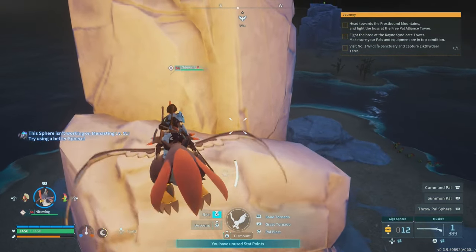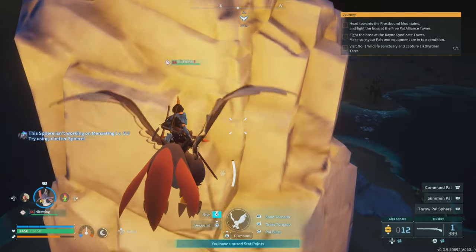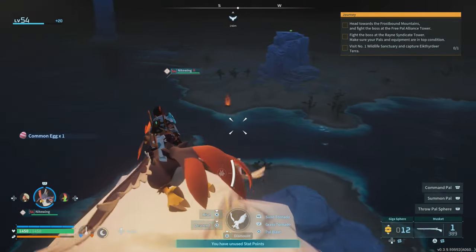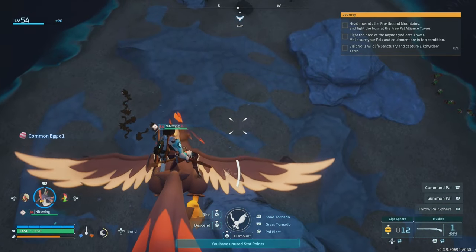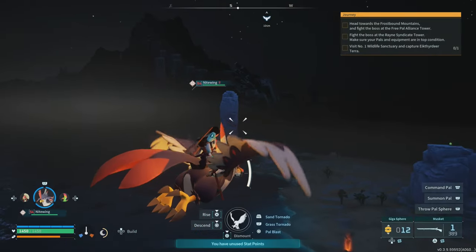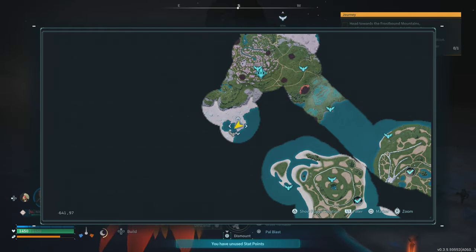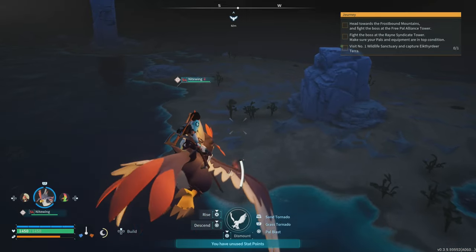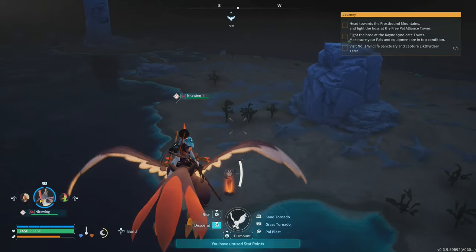As with many early access games, Palworld suffers from its share of bugs and performance issues. Pals occasionally clip through the environment, there are occasional glitches during combat, and some systems don't always work as intended. While these bugs don't completely ruin the experience, they do disrupt the flow of the game and can be particularly annoying when they occur during key moments.